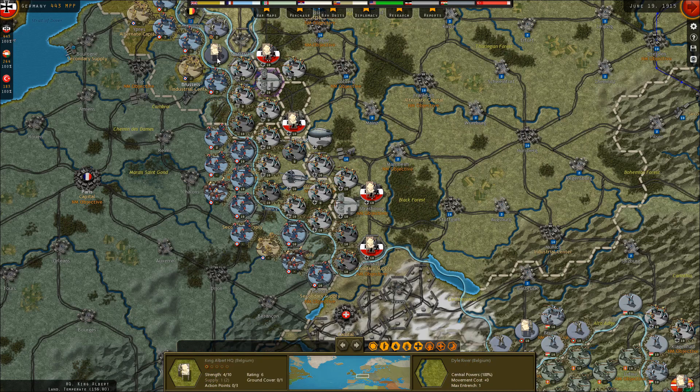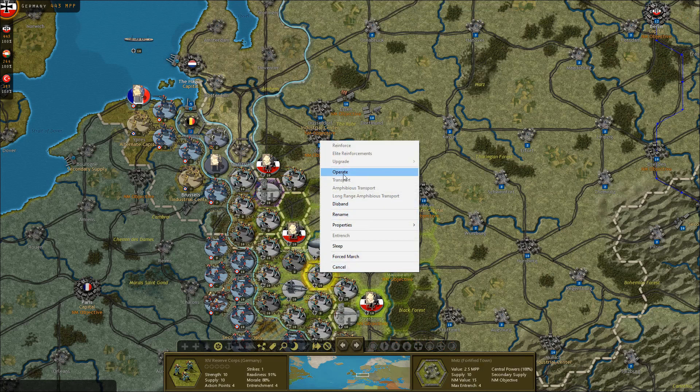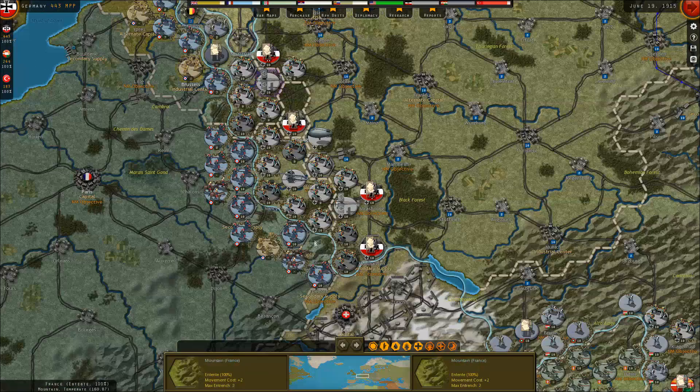With one exception being the King Albert headquarters unit here — I can't operate them to Antwerp because the rail line passes through the Netherlands. Damn it! I destroyed two French corps up here and one here. With no exceptions — well, I guess one exception — I didn't advance into the territory taken, so I didn't expose myself to any serious counterattacks while also preparing for success. Those French casualties should hurt their national morale.